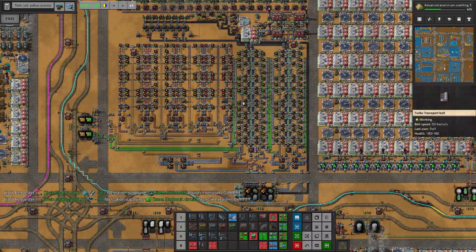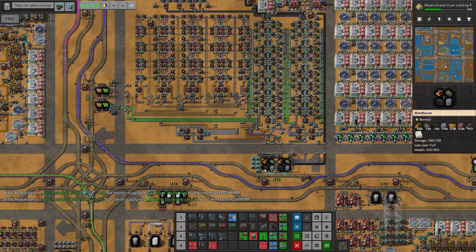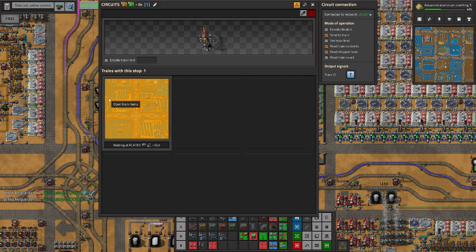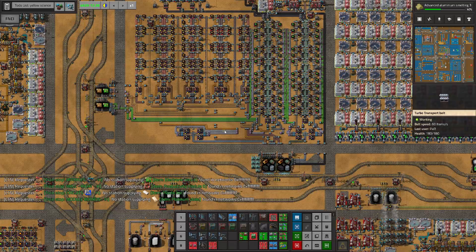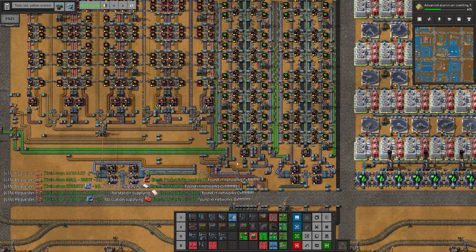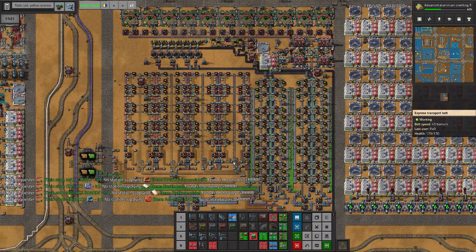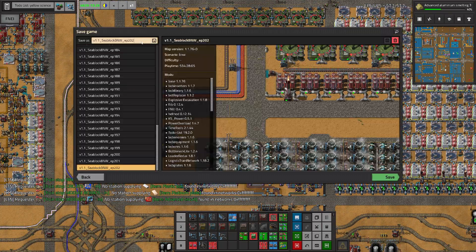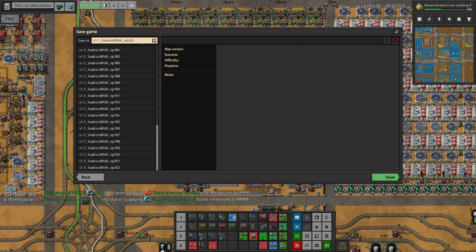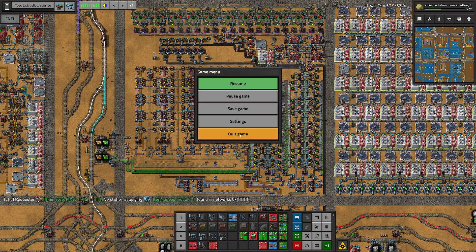We are getting constant 120 green circuits per second - I like it, I really like it! I don't see what else we could improve. If the station is able to unload the resources we shouldn't really have any problems with this build whatsoever. Thanks everyone for watching - this was episode 203 where we were fixing our green circuit shortage. I hope you enjoyed it and I'll see you in the next one. Cheers!